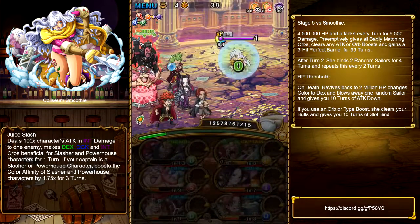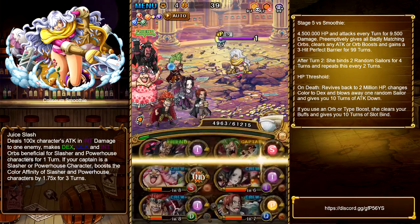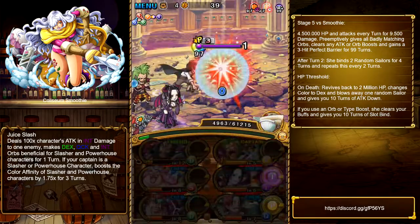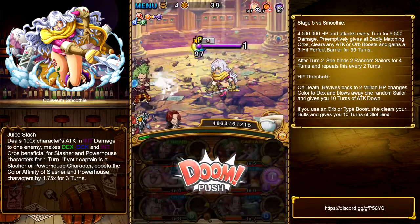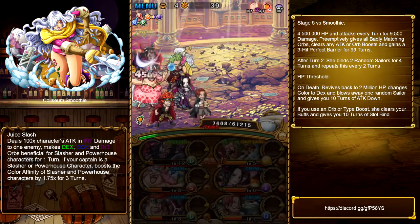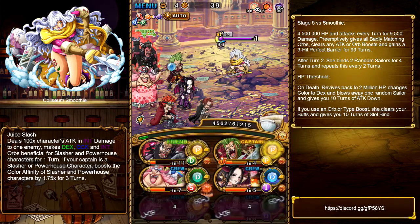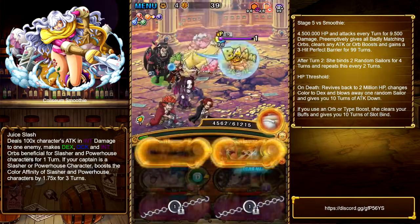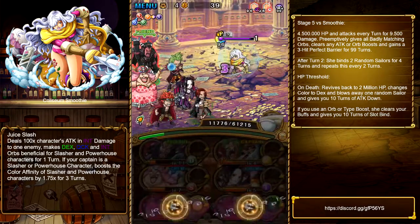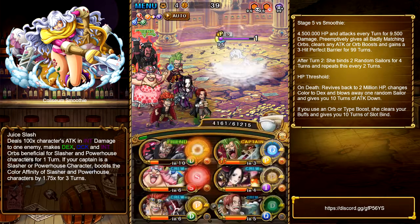I really hope this guide helped you. If you have questions about replacements: Shawshank's can maybe be replaced with another quick unit that reduces the special cooldown by at least two turns. Boa cannot be replaced — other than by another INT unit that heals for at least the same amount. One that comes to mind is maybe Ivankov, but that's 15,000 instead of 20,000 heal, though it should also be okay.